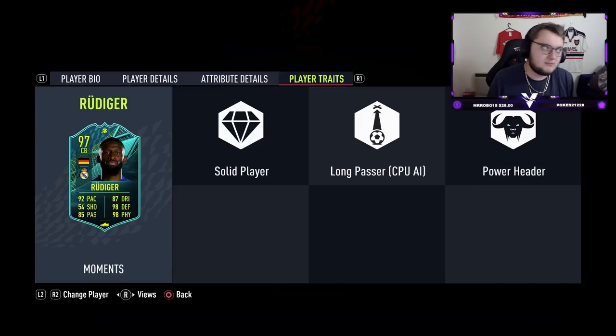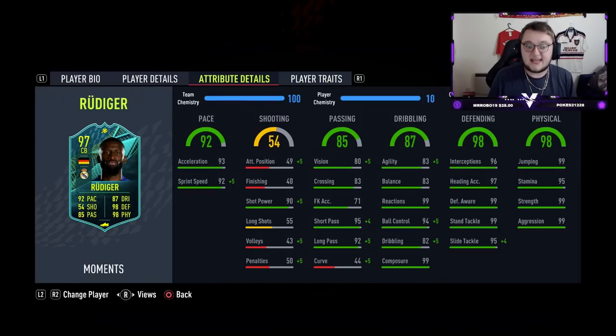I'm also hoping that the 92 pace is a good split and it's not like 99 sprint speed and 90 acceleration. We're really hoping for the acceleration to be really good and the sprint speed to be really good. Really, really good pace split there with 93 acceleration and 92 sprint speed. 80 vision with 95 short pass and 92 long pass — very, very good for a centre back.